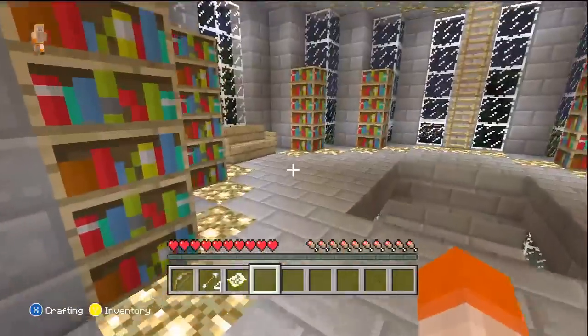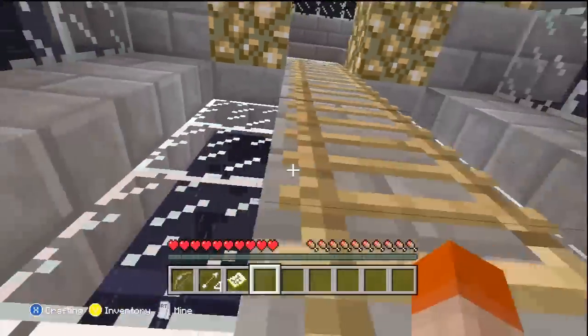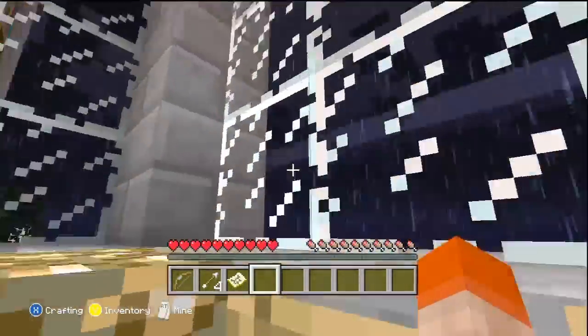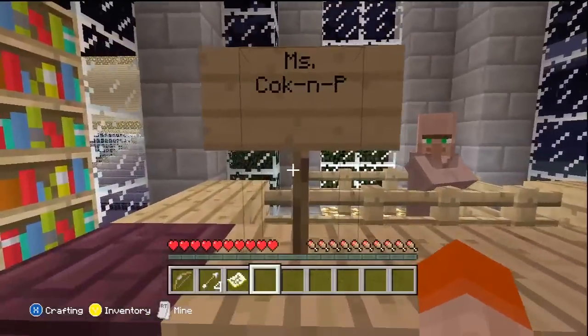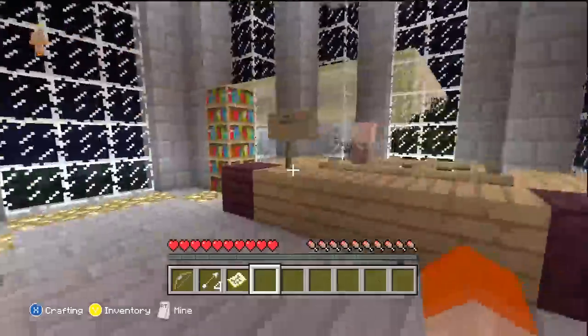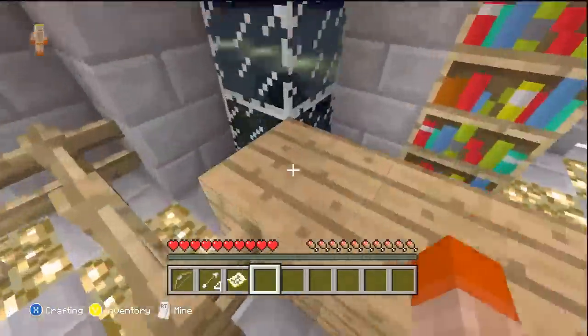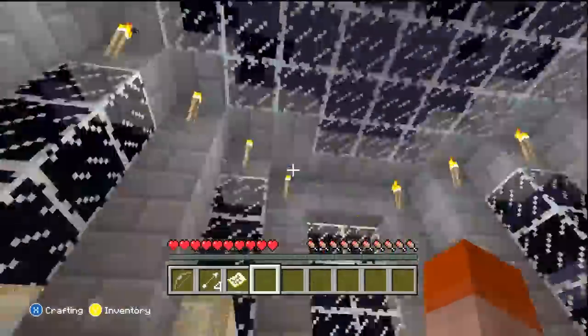Instead of exploring a village and then going to a rocket ship, you're exploring a village and then going into a laboratory. And then what's over here? A villager — Mrs. Coke and Pepsi. Okay, well this room is useless. Is there a little secret somewhere maybe? No? Alright, Brandon, you like to throw a lot of stuff that has nothing to do with anything in your maps, and for some reason I like it.